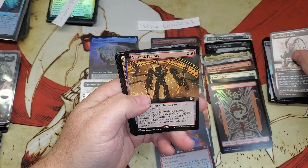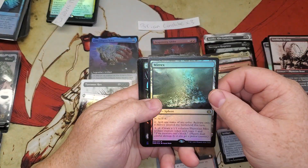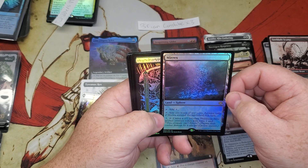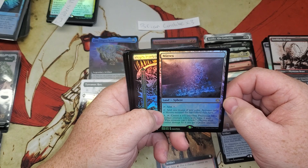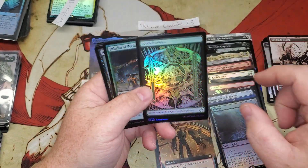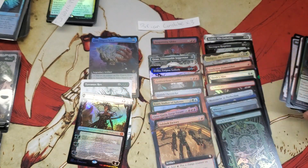Solid pull! Vol Shock Factory, Monument to Perfection, and here we have a Mirex Land Sphere — one mana of any color, activate only if a Mirex is on the battlefield this turn — create a 1/1 colorless Phyrexian Mite artifact with Toxic, the creature can't block. And there's that Phyrexian land. More Phyrexian action in all the packs for you there Brian — awesome!